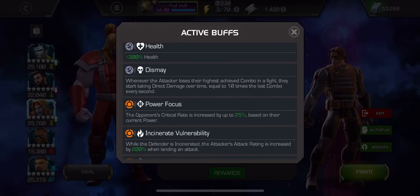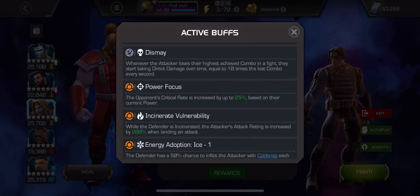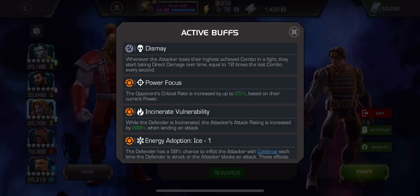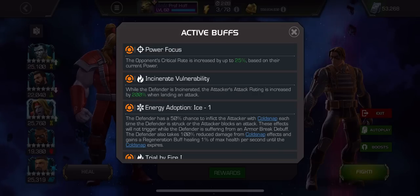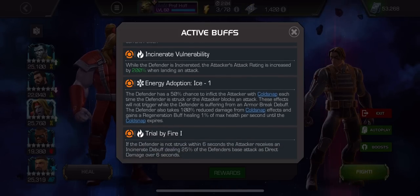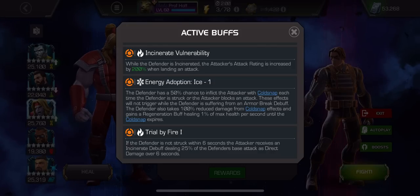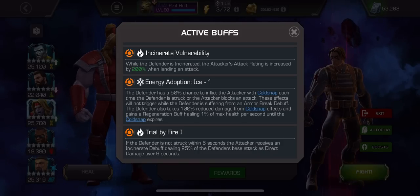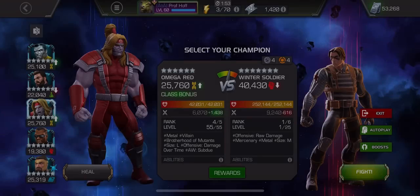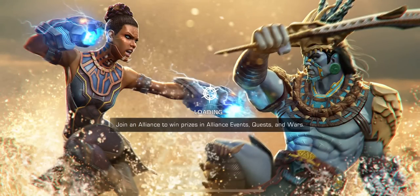So here we have Dismay. The opponent's critical rate is increased to 25%. While the Defender is incinerated, the attacker's attack rating is increased by 200%. The Defender has a 50% chance to inflict the attacker with Cold Snap. The Defender takes 100% reduced damage from Cold Snap effects and gains a regeneration buff healing 1% of max health per second. The Cold Snap expires and then trial by fire. So you've got to stay aggressive.